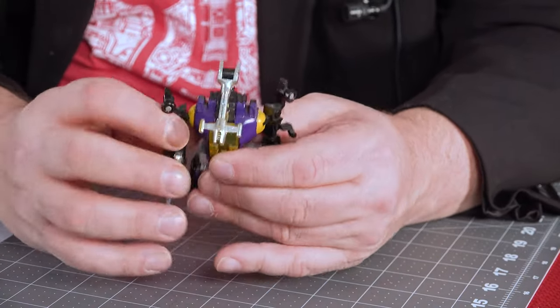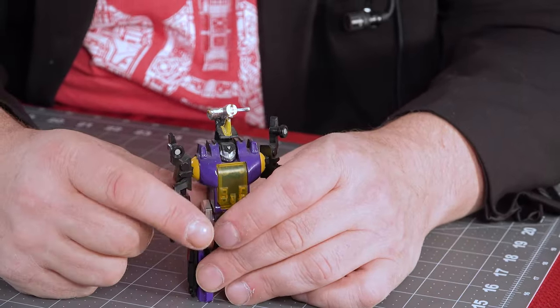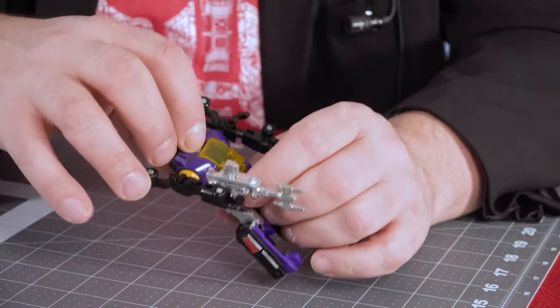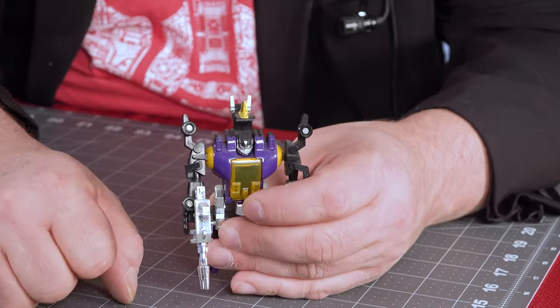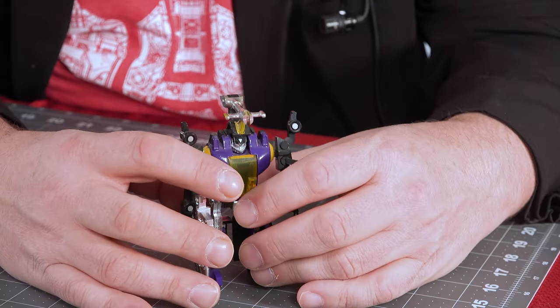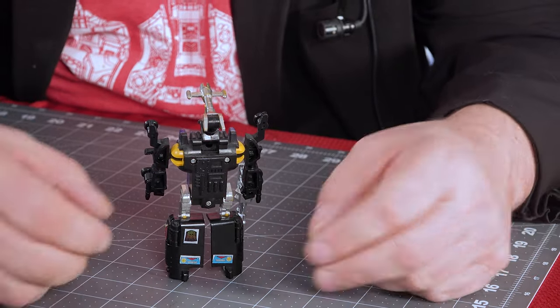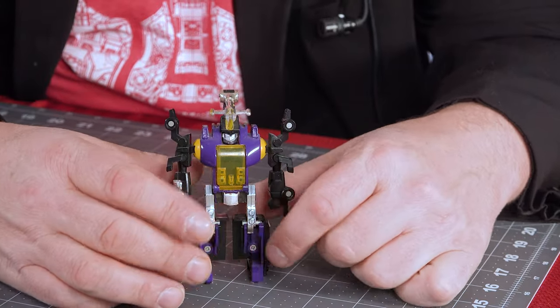His arms can go all the way around — you can kind of push back on his shoulder there. But no elbow joint, so it's pretty much straight-armed. The head is set in there — that's not turning. You can articulate the gun if you wanted to, like put it out of sight, and then surprise — I'm going to put a Cerebro shell in your head. So he's cool. If you look at the back, there's not too much kibble — you can't really tell that he's an insect, except for the arms-slash-about-to-be-legs. So there he is.